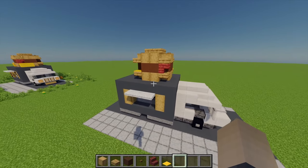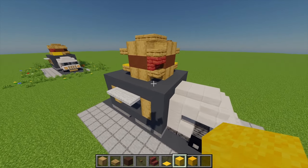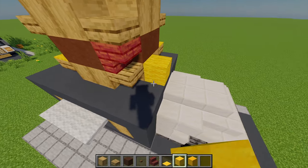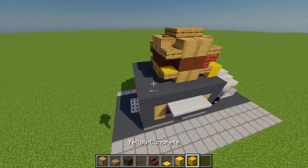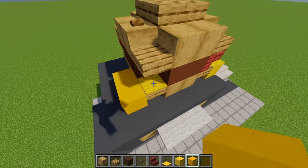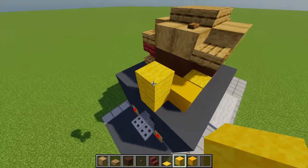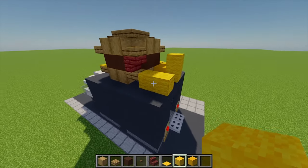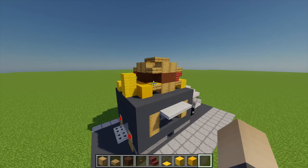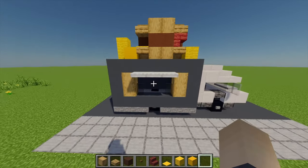Next I'm going to add some fries. For that I'm grabbing some yellow wool and yellow concrete. For our first fry I'm placing two yellow wool there, then moving to the yellow concrete placing two there, then back to yellow wool placing another two alongside, and then at the back another two yellow wool. By doing that we get a nice cool burger and fries statue for our van.